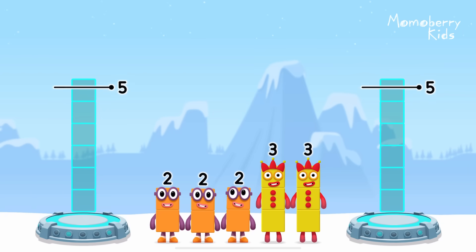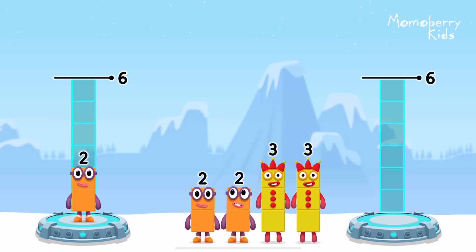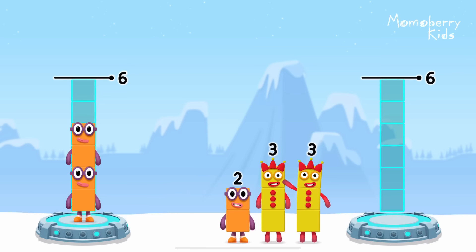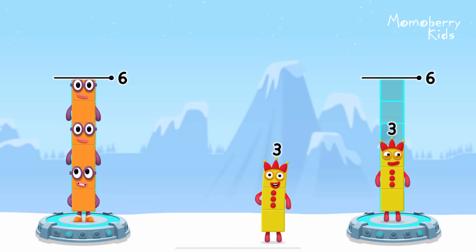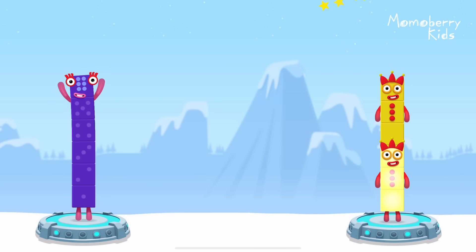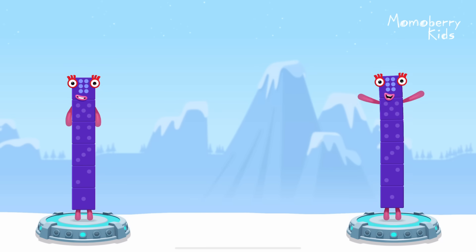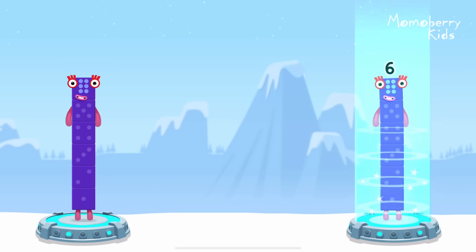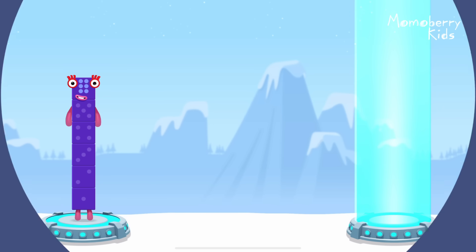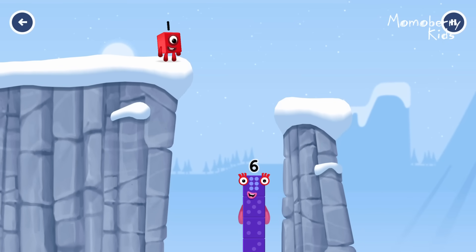Share the number blocks evenly to make two groups of six. Two, two, two, three, three — correct! Two plus two plus two equals six. Three plus three equals six. Six equals six. I am six in the mix!